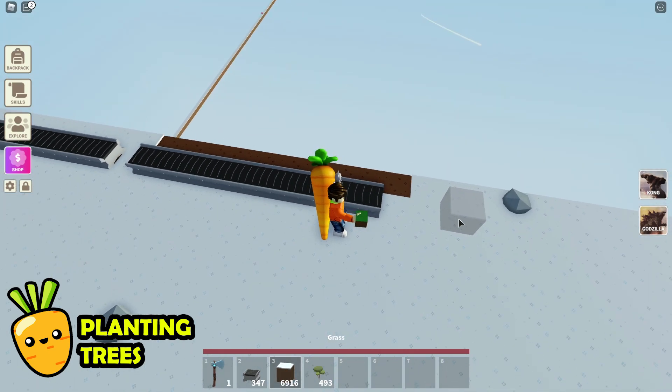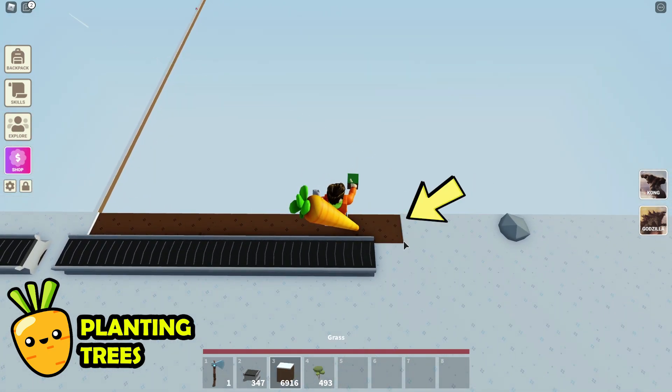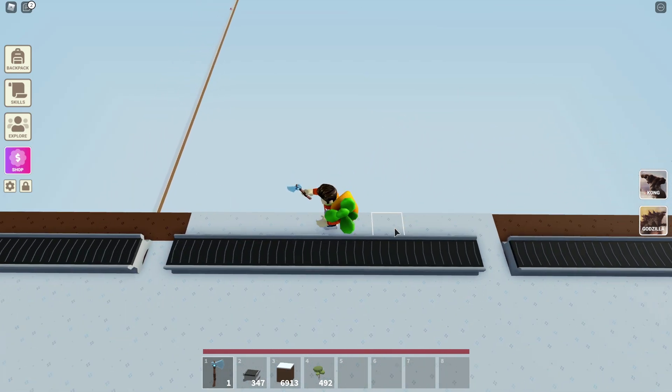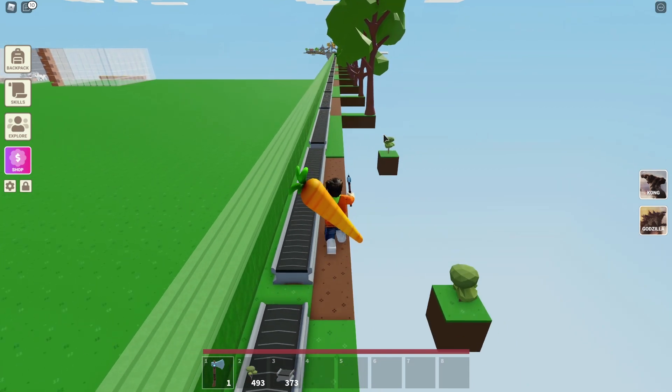So now that you've got the conveyor belts all set up, we need to start planting the trees on the outside edge of the farm. You're going to build three blocks outward like this, starting from this block where the conveyor belts don't exist. If you got what you're seeing here, you did it right. Then you just need to do this anywhere that there is a missing conveyor belt. Once you have completed all that, you should have 21 trees planted.